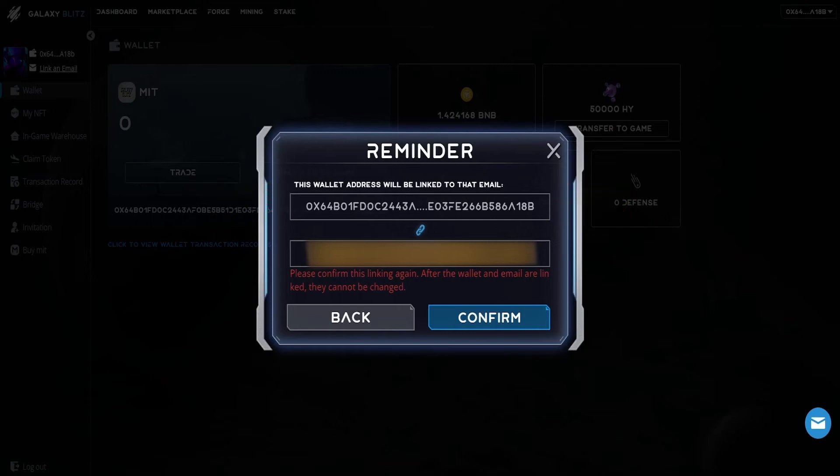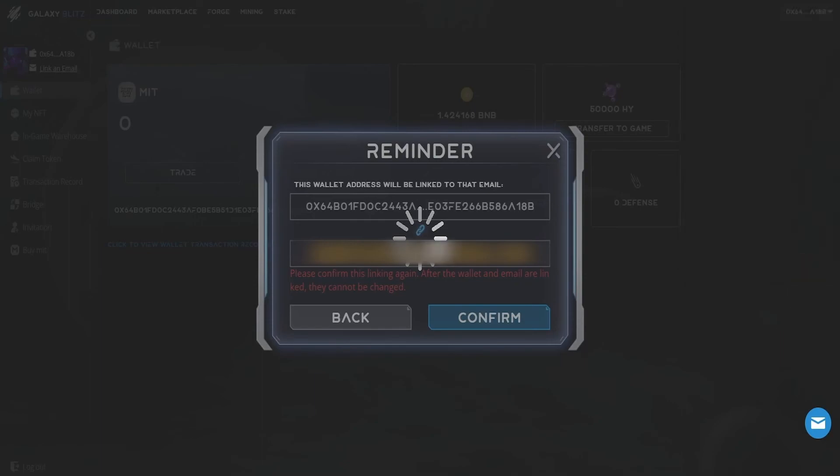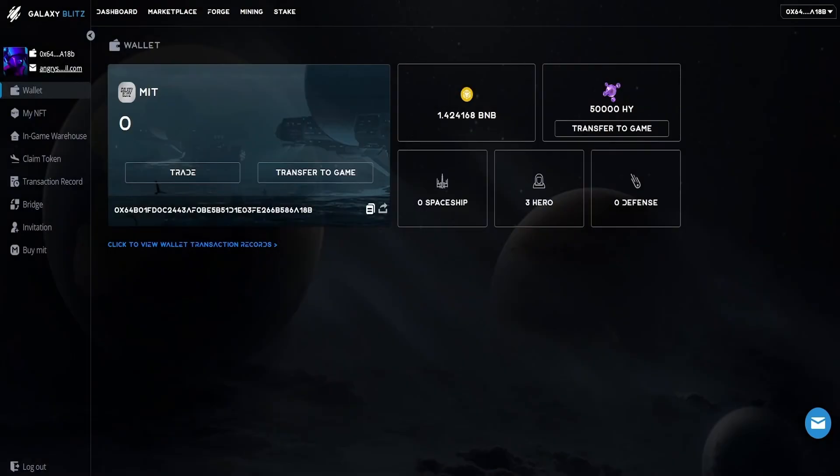Make sure that the wallet address is 100% correct, because once it's linked it cannot be unlinked. Once you've ensured that everything is correct, click Confirm, then click Sign with MetaMask. You are now linked to your Galaxy Blitz game with your MetaMask wallet.